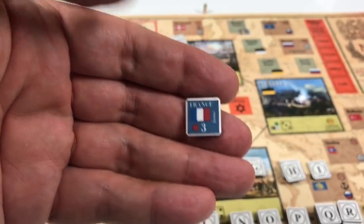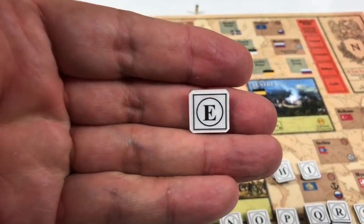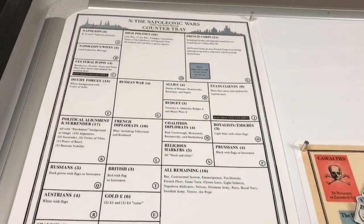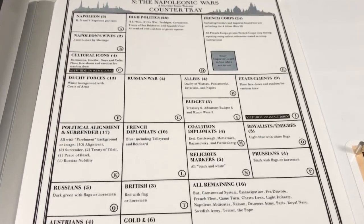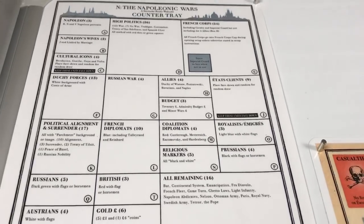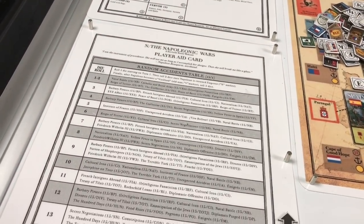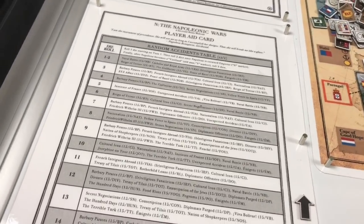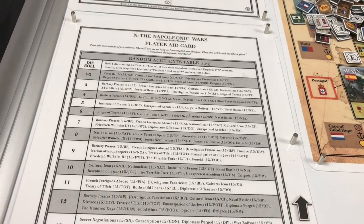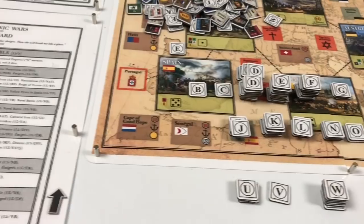This is the print-and-play version. On the back of each counter you have a setup code letter, and I'm sorting those so I can place them in a counter tray — a player aid where you place the counters. For example, Russian war counters have the letter G, allies H, and budget I. We also have the random events table, which goes from a die roll of one to 18. You roll one die in turn one, two once Napoleon becomes emperor, and three when he becomes — and my French subscribers will correct me — a vieillard (old man).